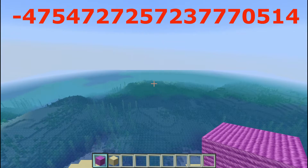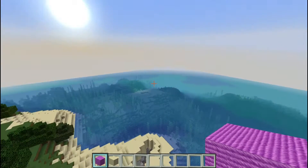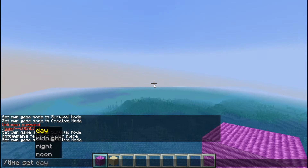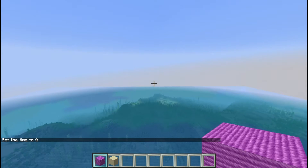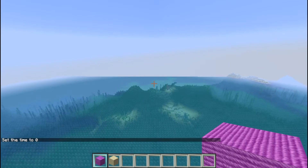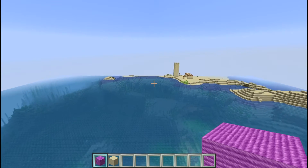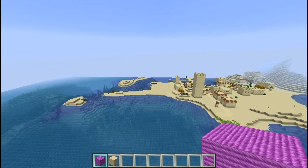I'll put the seed right here for you. I'm headed — I think this is north. There's nothing really west, just a couple little islands. Let's go ahead and head north. I'm just thrilled that the first seed I actually opened is an island — I love it, that's just so awesome.